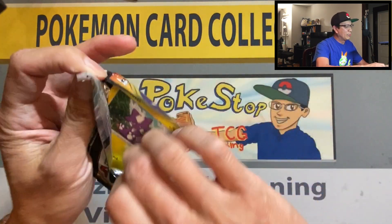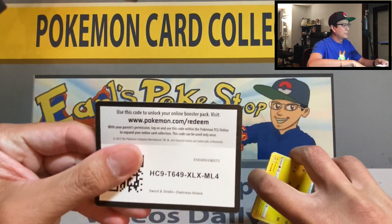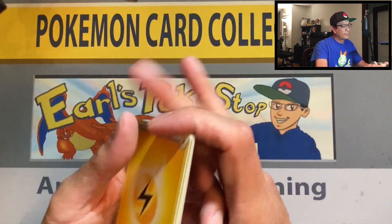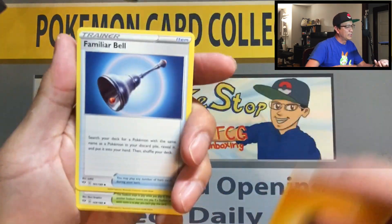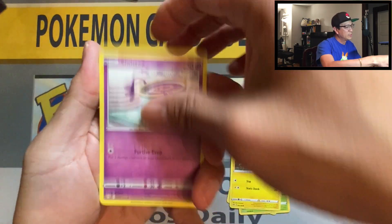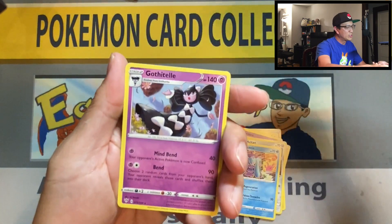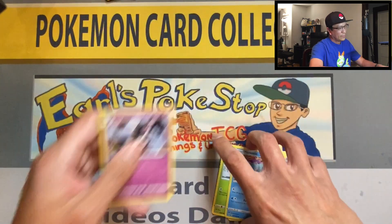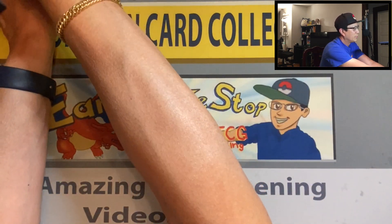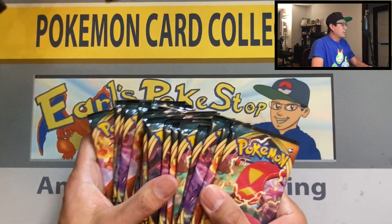Last pack of the first half of the box — there's your code. Just breezing through: lightning energy, Familiar Bell, Rose Tower, toxel, synergy, karrablast, meltan, marnie, Tapu Koko — reverse gothitelle. All right, now it's time for the second half of the box, 18 more booster packs. Let's do it.